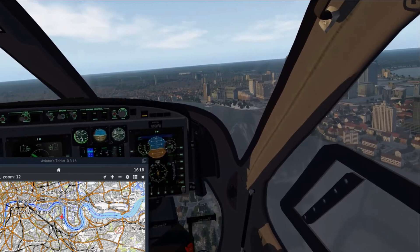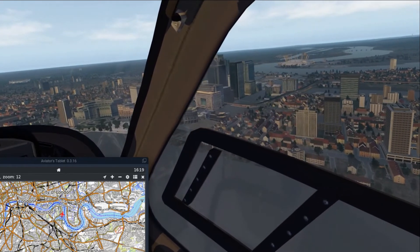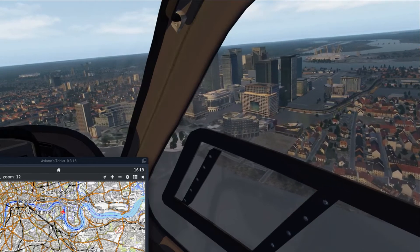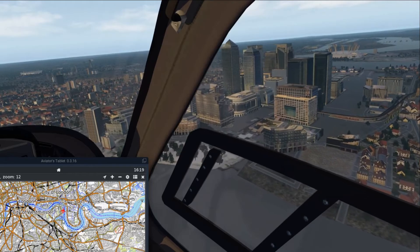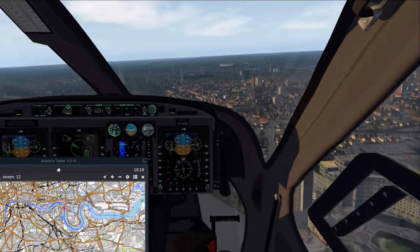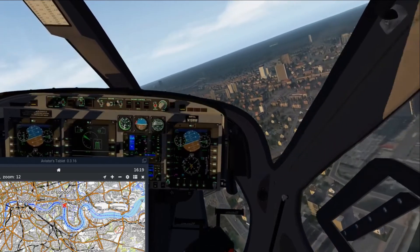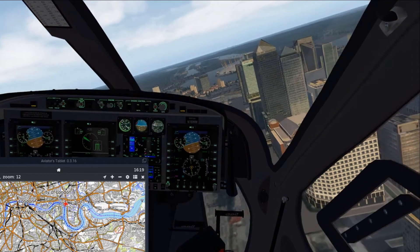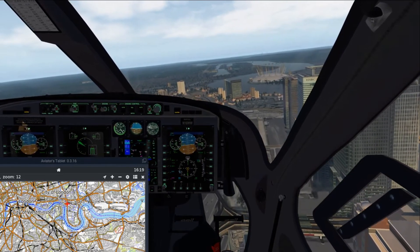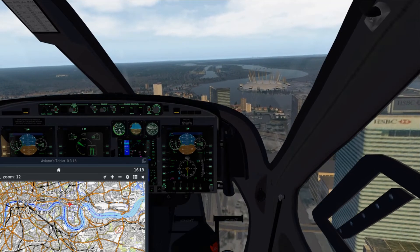Canary Wharf is the banking district of London where a lot of high-profile transactions take place. Directly ahead in that stadium is the Olympic Stadium — West Ham United play there now, but that is where the Olympic events were held. Canary Wharf is invaluable to the city and its functioning.